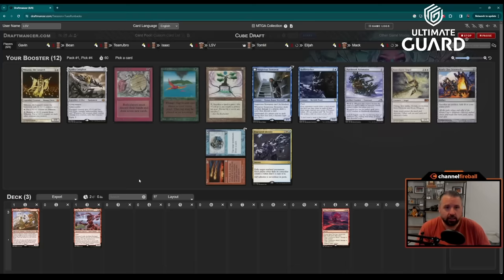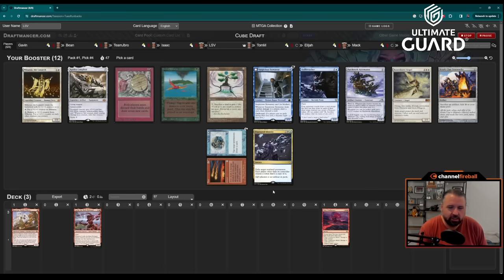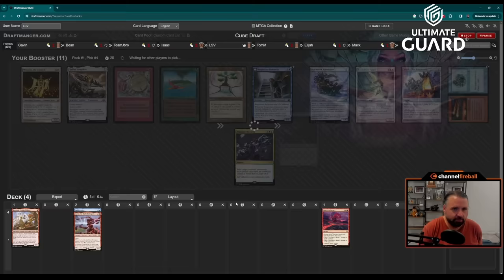My first two picks are both heavy-red good cards, so I should keep going this direction. This pack must have been insane — there's a Wheel of Fortune and a Hullbreacher. I'm going to take Hullbreacher; this card is too messed up to pass. It's the reason to have Wheel of Fortune and Tom can never beat this card. There's also Birds of Paradise and a Fracture Identity — this is just a really good pack. This must have been pick four with two pieces of power, Orcish Bowmasters, Swords to Plowshares.